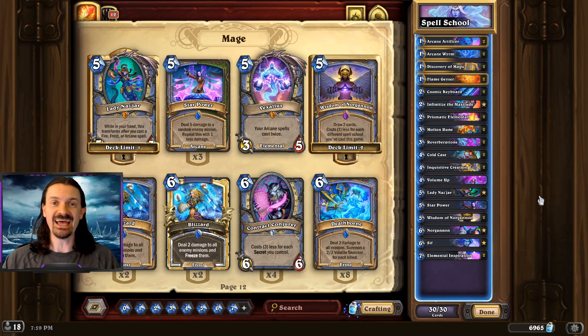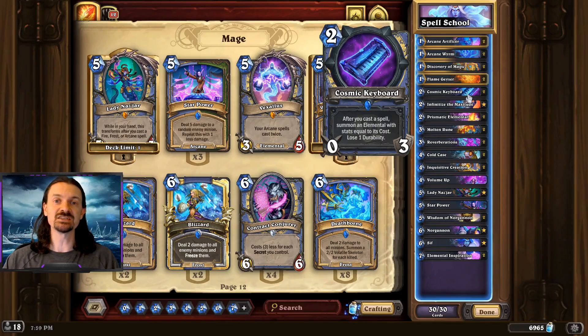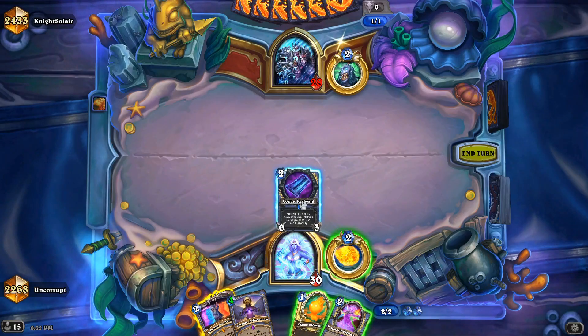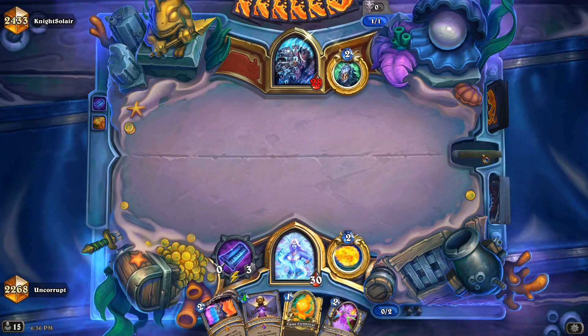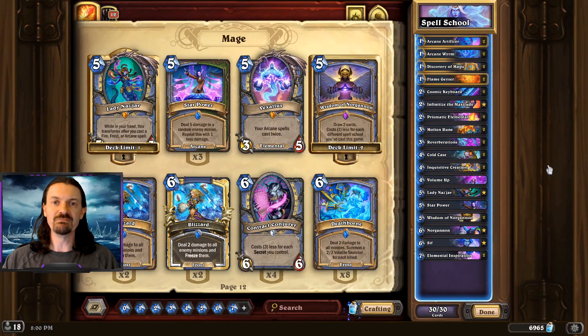The correct way to play this deck is actually as a tempo deck, developing the board as we're playing our different spell schools and making our overall deck stronger by playing those different spell schools. As a result, the best card in the deck is actually Cosmic Keyboard. You're going to want to keep this in the mulligan at every single matchup — it's just so good to be able to play this early in the game and then generate minions as you're playing some of these spells.